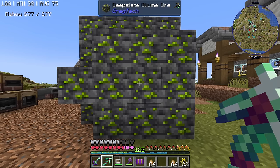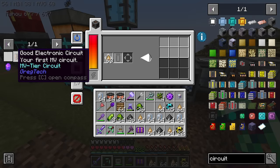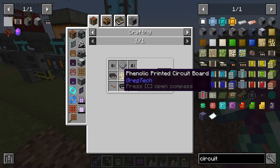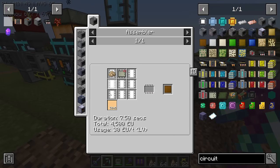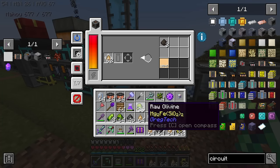I'm getting some silicon dioxide by centrifuging some deep slate dust. If we put that inside an electrolyzer, that should give us silicon. Yes. At first I wanted to use something else, but deep slate also works. Another thing we need in order to make the actual circuit is the circuit board, which requires a teeny tiny bit of glue. For that, I'm just centrifuging some sticky resin.